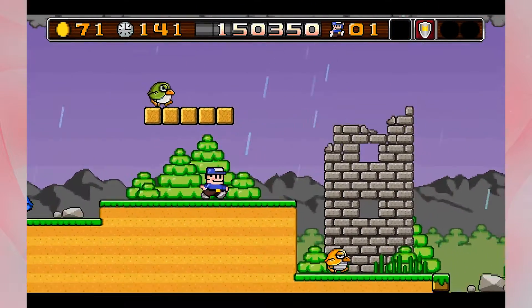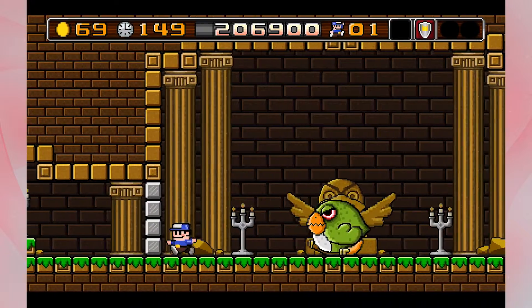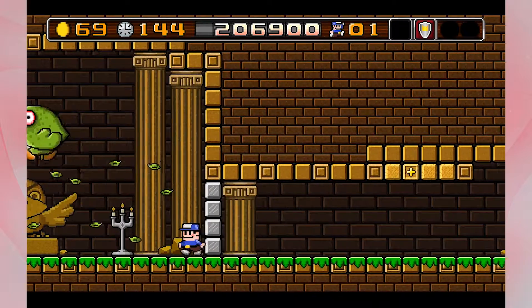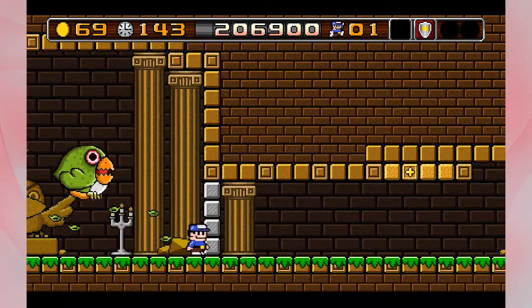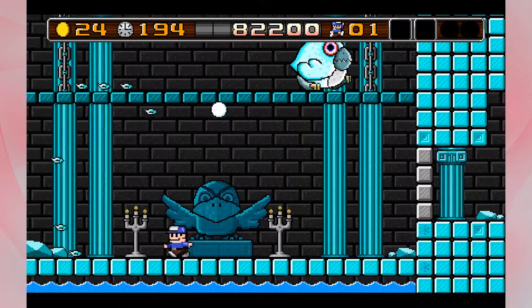Speaking of birds, let's look at the boss fights. They're against birds. Starting to get the idea that this game developer didn't like birds. But in true Mario style, you defeat the bosses by jumping on them three times. Each boss is relatively the same, with the next one being a bit more difficult and having a couple of newer elements to it.